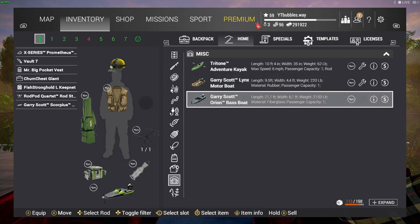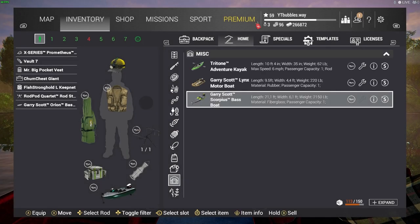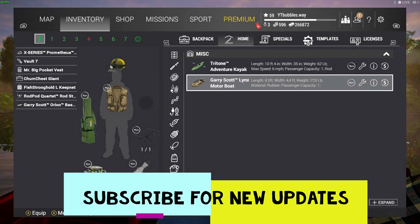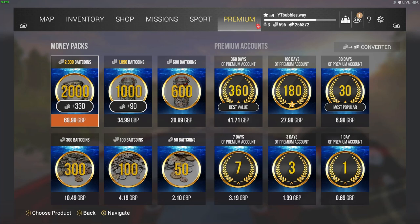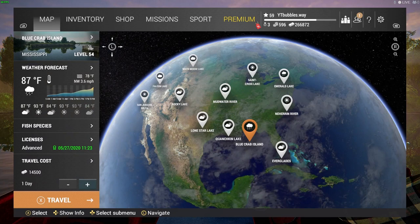So Gary Scott — let's apply that. Now I'm able to sell this one, but I can also repair it first. Let's repair it — that's very expensive — but that way it gives us that extra little bit more. So we hold circle and it will give us 500 bait coins. I thought it was going to give us 400-something, so me repairing it gave us that extra bit more. 500 bait coins — it's gone. Working it out, that saves me around about 20 pounds, saves me buying bait coins for a little while.